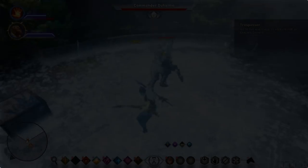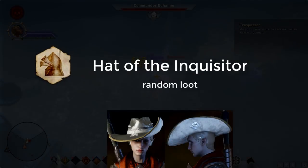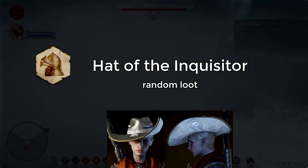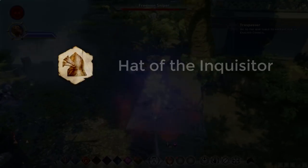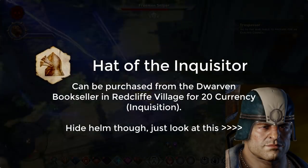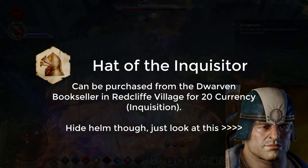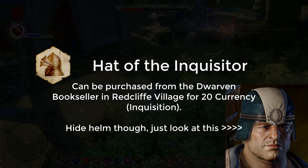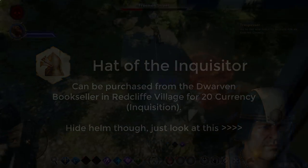For the helm you're going to want the Hat of the Inquisitor. This is annoyingly just random loot, so if you get it, great. If not, you can get the Templar Scribe Cowl schematic, which can be purchased from the Dwarven Bookseller in Redcliffe for very cheap, and that is the best alternative if you can't get the Hat of the Inquisitor.